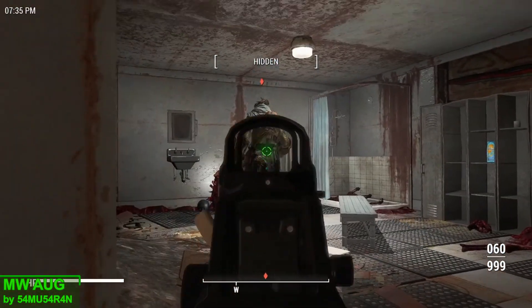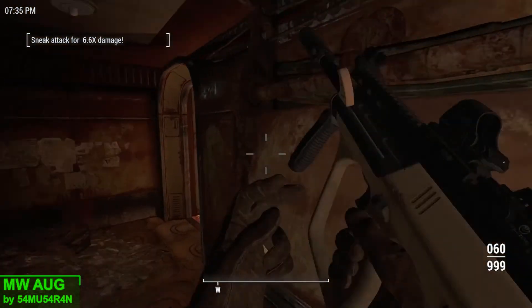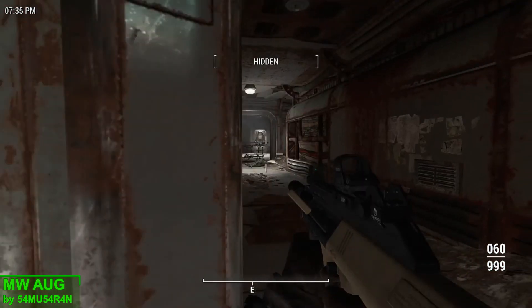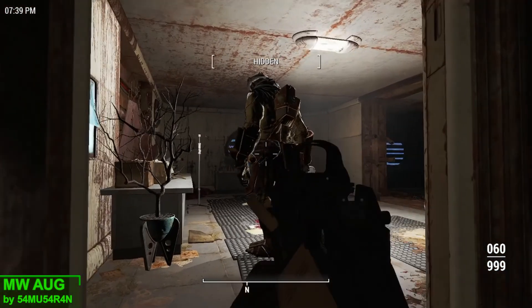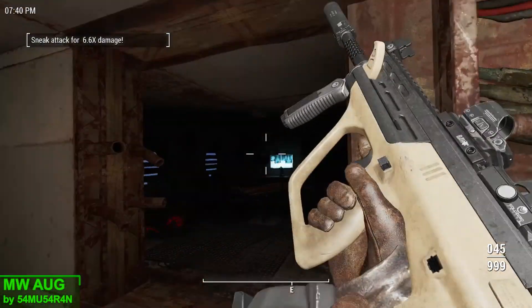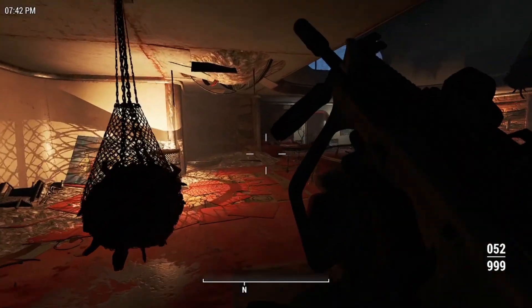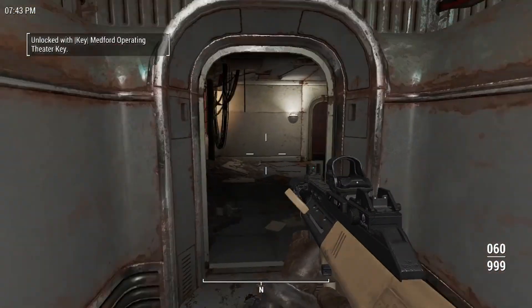This is the AUG from Modern Warfare 2019, and the attachment system for this weapon was designed to have a vanilla feel whilst having every attachment serve a specific purpose at some point in the game. So if you enjoyed this weapon in Call of Duty as much as I did, I would highly recommend downloading this mod. That's going to wrap things up — I hope you all enjoyed the mods today, and if you did don't forget to hit that subscribe button. Hope to see you all in the next video.